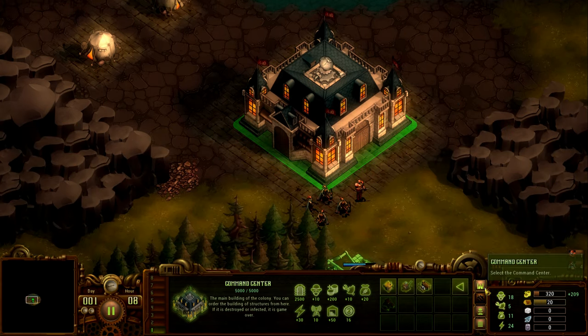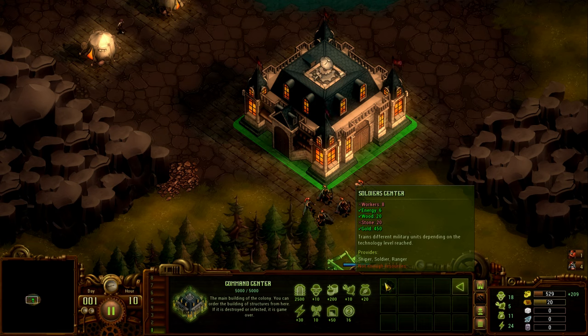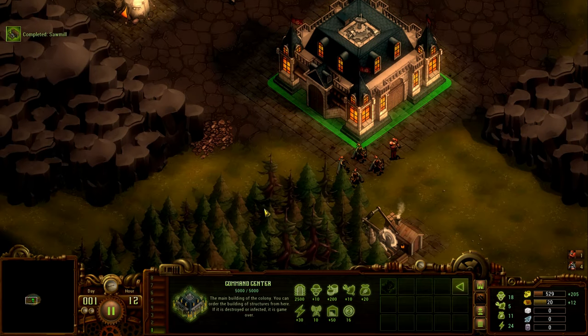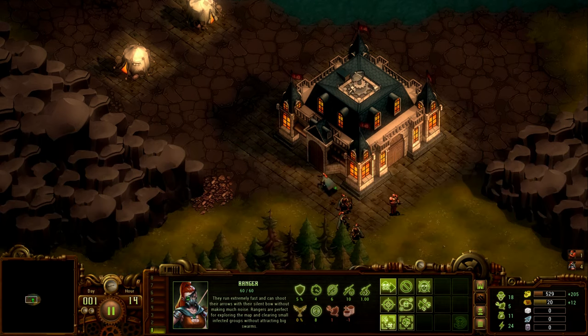Once that's built, you want to build the soldier center. It's in the military tab. From there you should be able to train archers, and that'll be the first line of defense — you need archers and people on the ground attacking the zombies and protecting the buildings. Each person you can individually select: press A on them to select, then press B to place them somewhere.